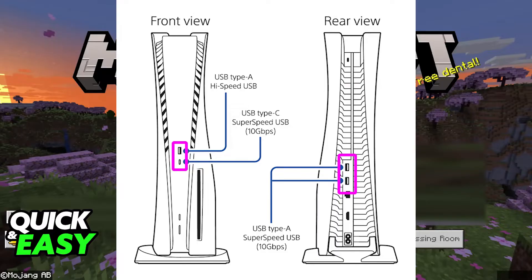And if that doesn't work, take them both out and then connect the mouse first on any of the available USB ports on the PlayStation 5, as you can see on screen, and then connect the keyboard. You will have full support.